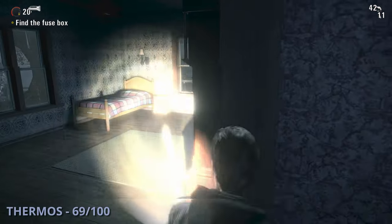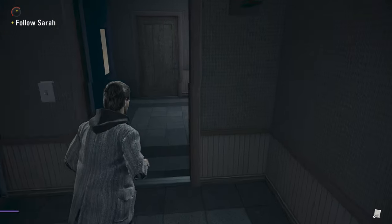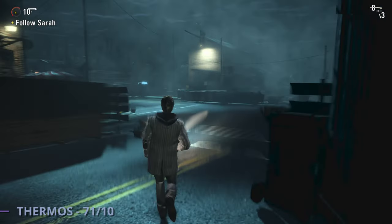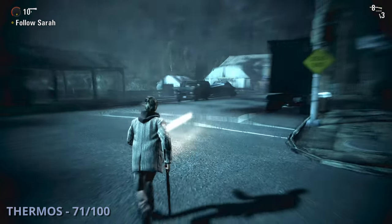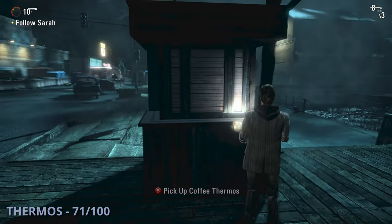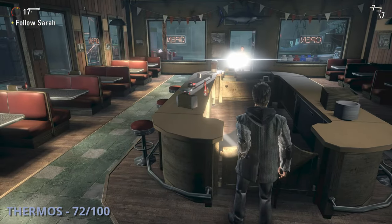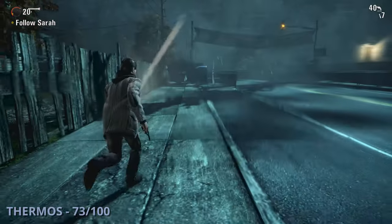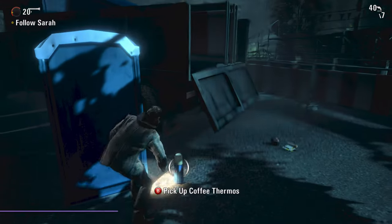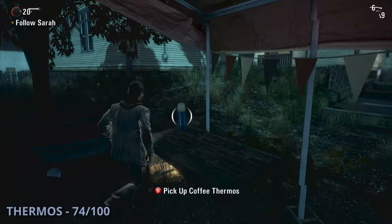The 69th thermos will also be in the Anderson house, sitting in the kitchen on the counter. Thermos 70 is as you're following the sheriff — once you get to the front desk grab it from by the window. The 71st thermos is shortly after when you get the outside gate open — fight through and head to the right on the street, then see it over by some benches on your left. Thermos 72 is in the diner — walk inside and it'll be in the middle area behind the counter. The 73rd thermos is further down the main road — find it under the Deerfest banner on the left side. Thermos 74 is after Sarah opens a gate — to the left as soon as you walk through, find it over by a grill.